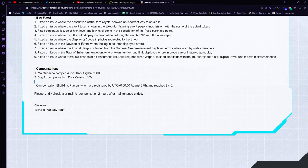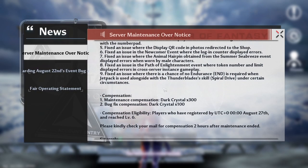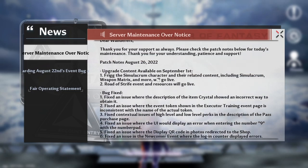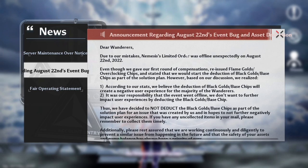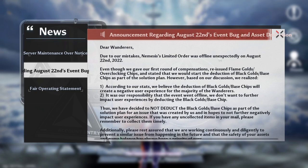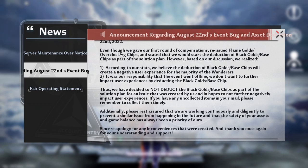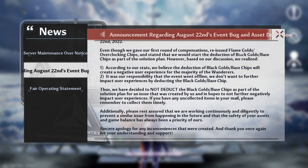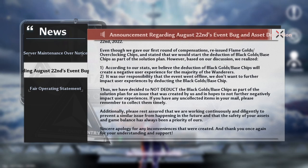I'm going to pop back over to in-game because there's one other thing I want to mention from the patch notes. Here in-game they show the patch notes as well, so you can just get them from in-game, no big deal. So: dear Wanderers, due to our mistake, the Nemesis limited order was offline unexpectedly on August 22nd, 2022. Although we gave a first round of compensation and reissued Black Gold and Flame Gold overclocking chips, we stated that we would start the deduction of Black Gold and base chips as part of a solution plan. However, based on a decision we realized...